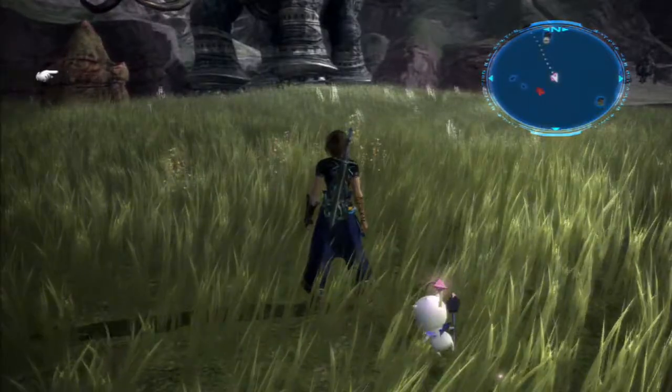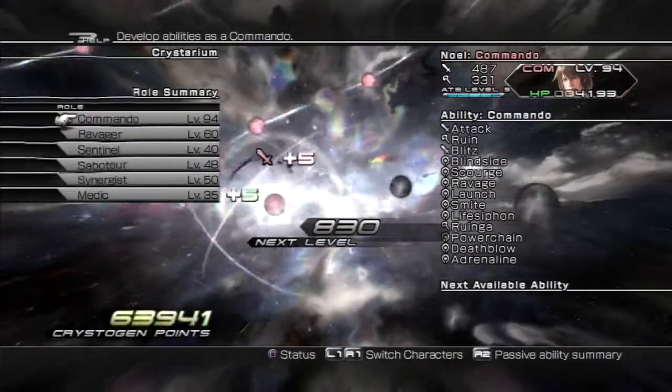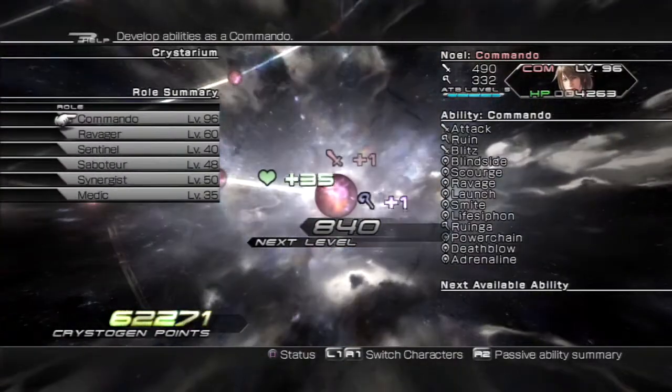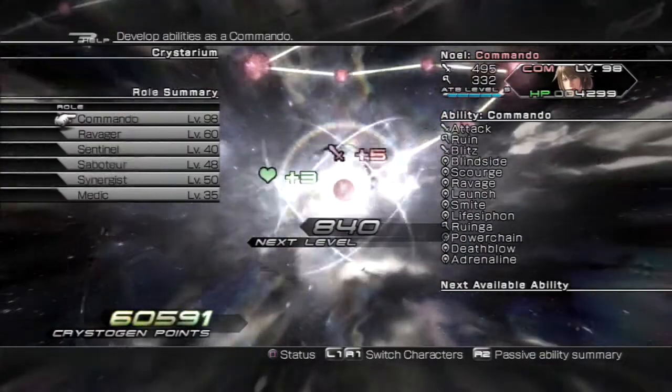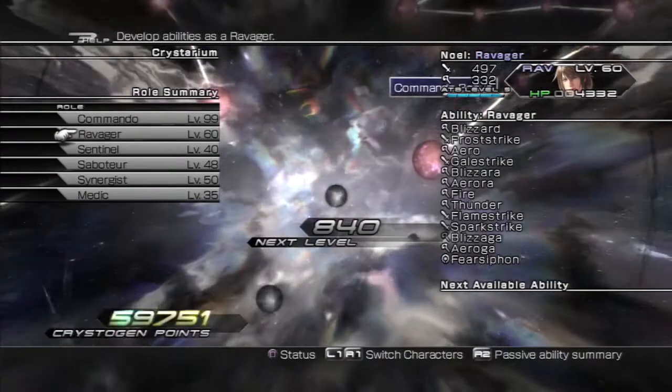We got 60,000 Crystogen points last time, so we want to level up in the Crystarium just a little bit. I'm going to max up my Commando role and then we'll get started on the next one. Commando role is mastered — very good. The next one I use the most is Ravager, so let's get that going.